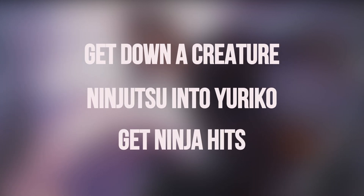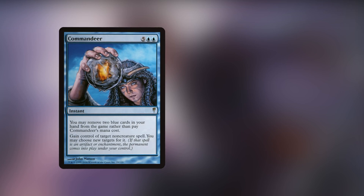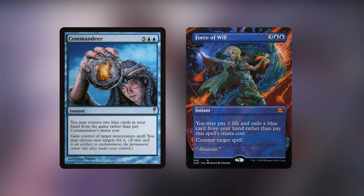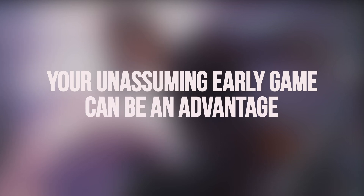This is another deck with a very simple game plan: get down a creature, ninjutsu that into Yuriko, keep the ninja hits coming, but it looks to play a more reactive and controlling game plan along the way. Yuriko isn't as concerned with quick wins, so you'll look to use the plethora of interaction you have to stop everyone else. While the list may be a bit slow for some players, it can work in your favor to not be an early threat, leaving your opponents to worry about each other until you're at an overwhelming advantage they can no longer deal with.